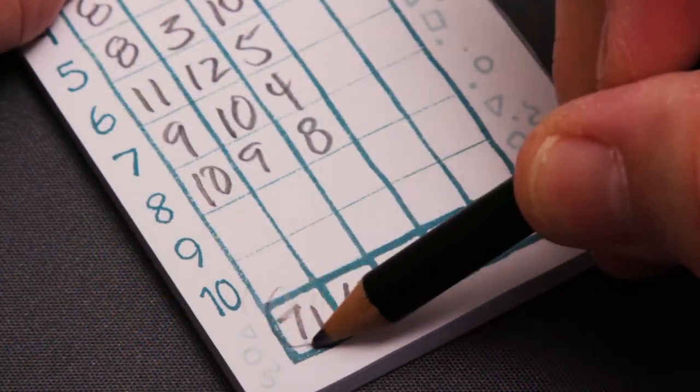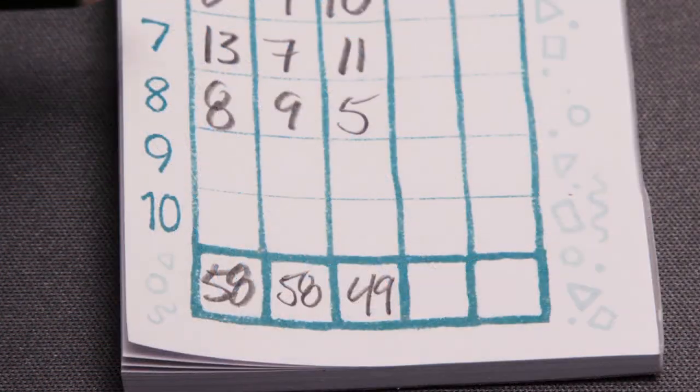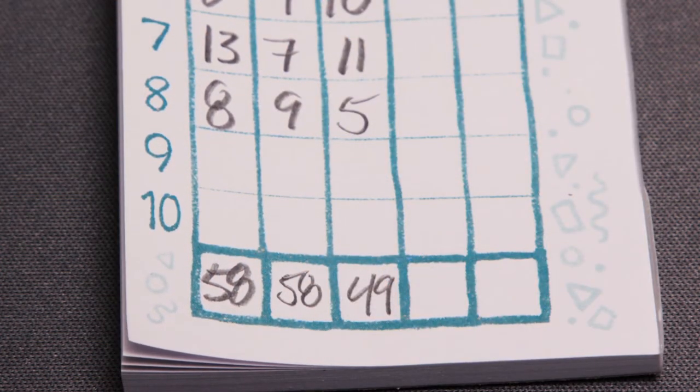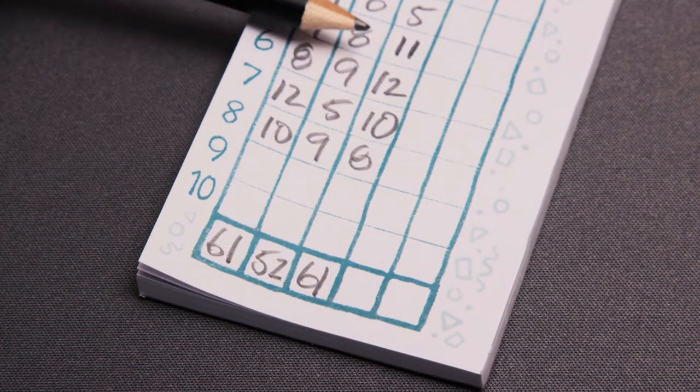The game ends after the determined number of rounds. All players add up their scores and the player with the most points wins. If there is a tie, the tied player with the highest score in a single round wins. If there is still a tie, check the next highest round score until you have a winner.